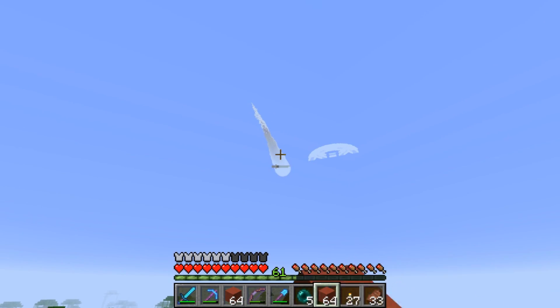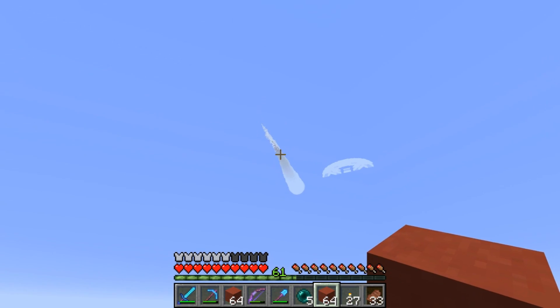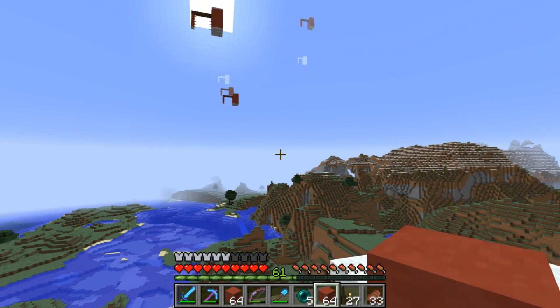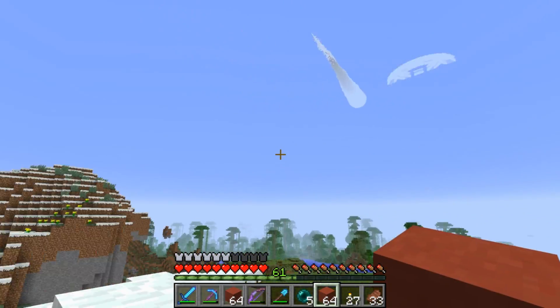By the way, the meteor looks pretty freaking awesome from down here. From this angle it looks really, really good — it has like an orange tint with the smoke. Looks cool. Anyways, let's go ahead and keep on working on this and see if we can get this second half done.